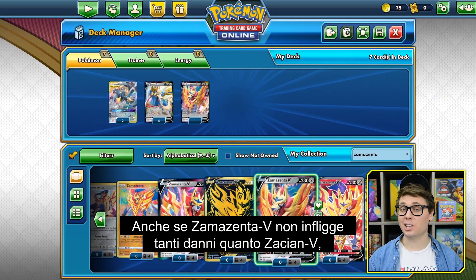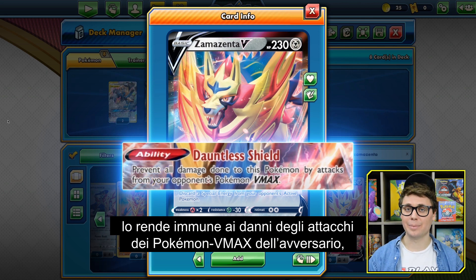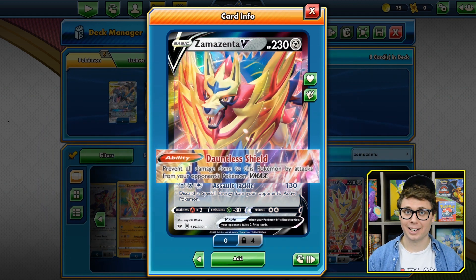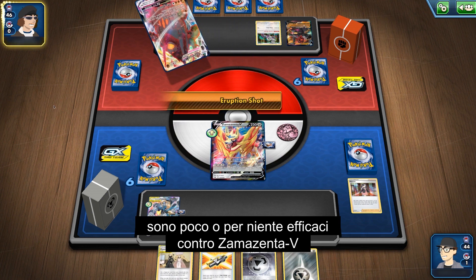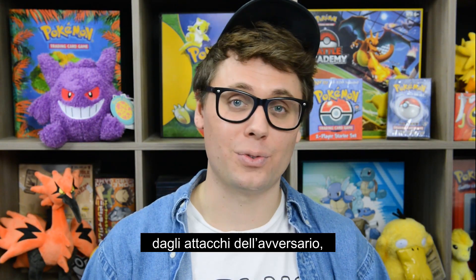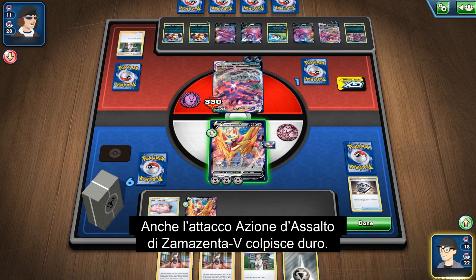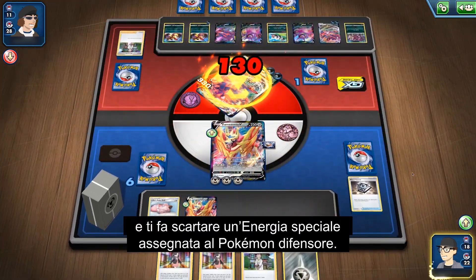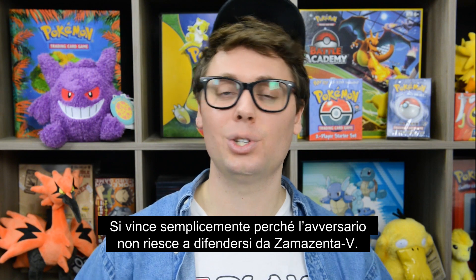Though Zamazenta V doesn't deal as much damage as Zacian V, Zamazenta V's Dauntless Shield ability makes it immune to attack damage from the opponent's Pokemon VMAX, making it a perfect fit for this defensive oriented deck. Some decks like Eternatus VMAX and Colossal VMAX have little or no answer to a Zamazenta V with its Dauntless Shield ability, especially since Zamazenta will be taking 30 less damage from the opponent's attacks thanks to Lucario and Melmetal GX's Full Metal Wall GX attack. Zamazenta V's Assault Tackle attack is also disruptive — it deals 130 damage and discards a special energy attached to the defending Pokemon. Many games are won because the opponent simply has no answer to a Zamazenta V.